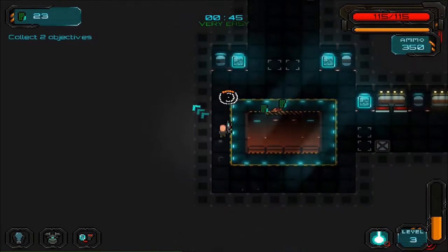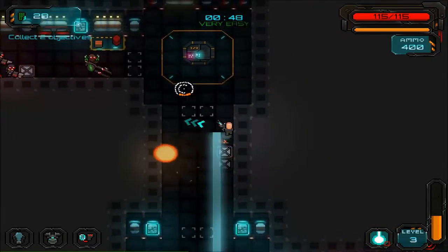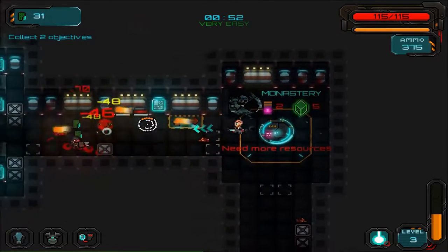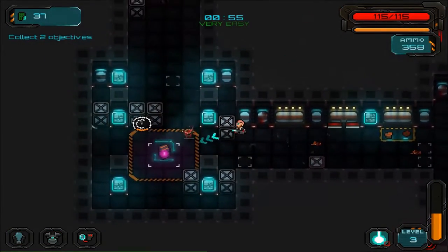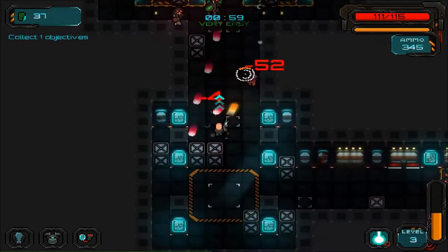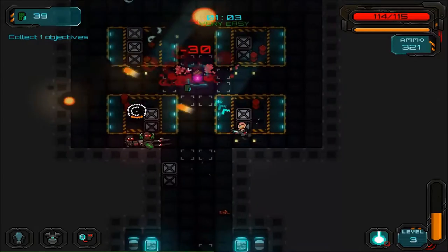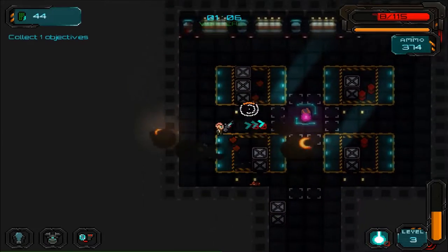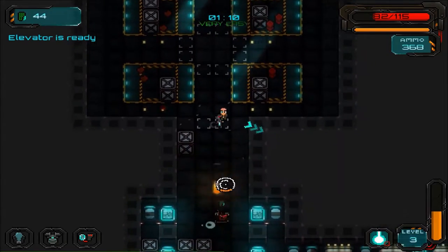I can shoot this guy — pretty easy. Oh, we got another big guy here. I need more resources — I wonder what that is. Come on, let's push through — got this power source. Actually doing pretty good, probably because of the health regeneration. I pushed the right mouse button there to do a quick ability.